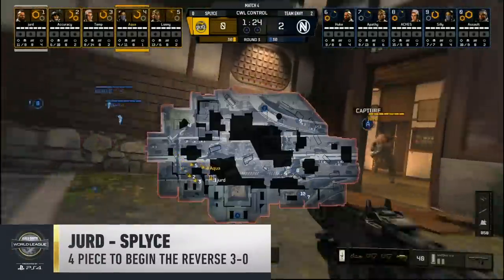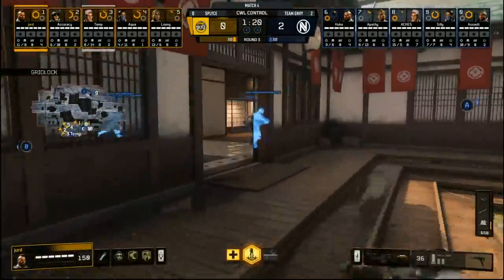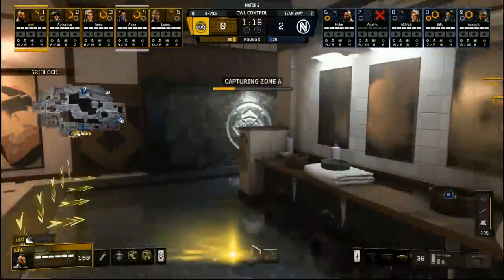The number two play goes to Jerd, opening up control with a Graf Slam and getting four kills to begin the reverse 3-0. Splice have to win three maps in a row, and they've got to win three rounds in a row — and Jerd's got four kills in a row.